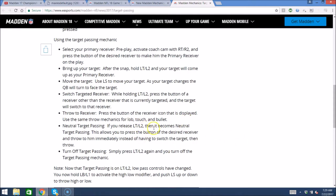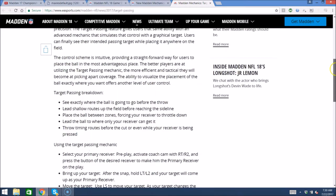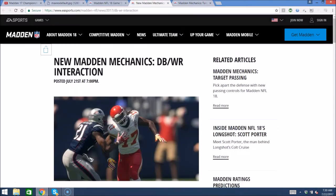Another thing I was thinking: since target passing is now on LT or L2, low pass controls have changed. You now hold LB or L1 to activate the high-low modifier, and then depending on if your left analog stick is up or down, that's what dictates a high or a low pass. But now I'm wondering if they got rid of playmaker completely, because before, left trigger and L2 during the play was playmaker — you'd hold it and flick the right analog stick to move your closest receiver. They didn't mention anything about that. But every single year for the past two or three years, playmaker's been super, super OP. I'm wondering if they finally just took it out of the game because they couldn't find a way to keep it from being overpowered.